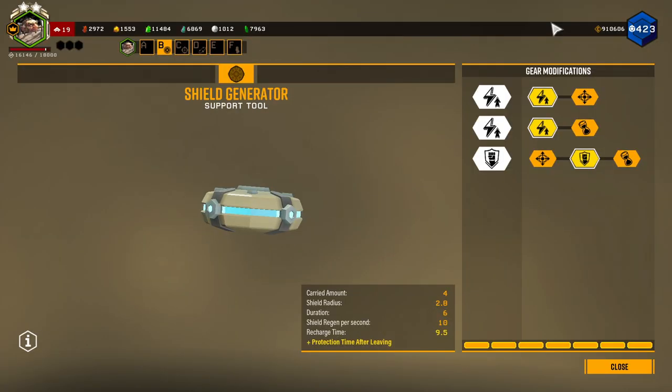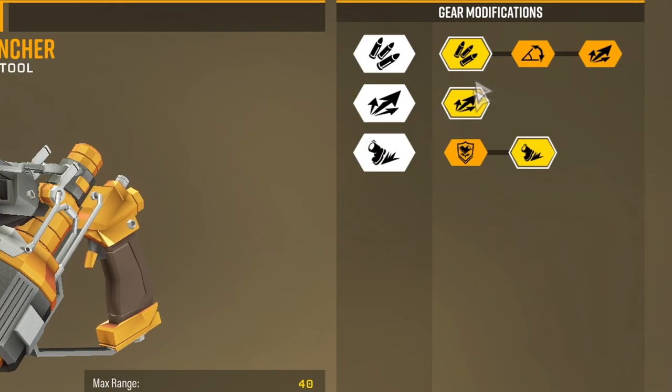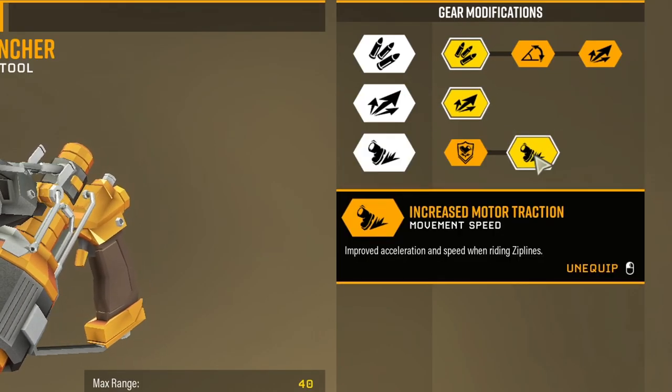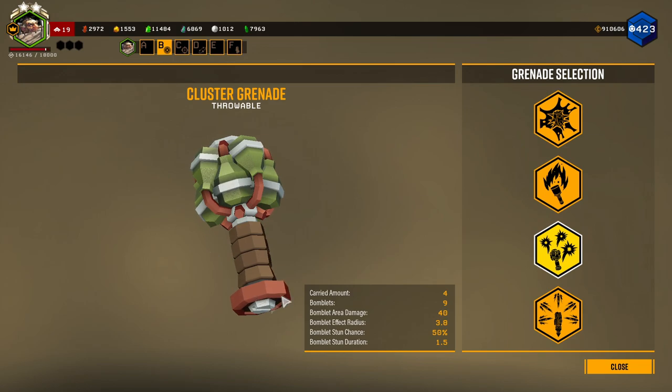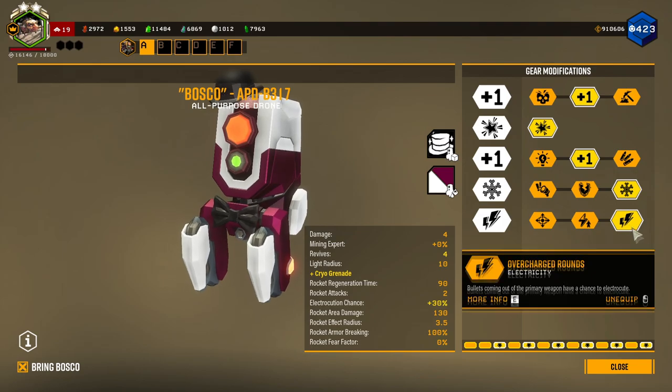How I have my shields built: more charge speed and the lasting effect. For ziplines: more total ammo, better reach, and increased movement speed. For the grenade today, I'm taking the cluster grenade. And for Bosco, I have more revives, cryo grenades, and electric bullets.